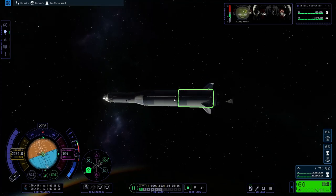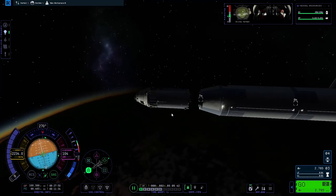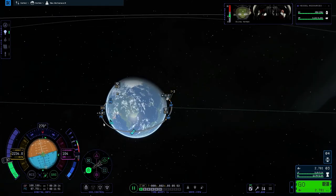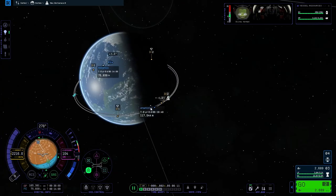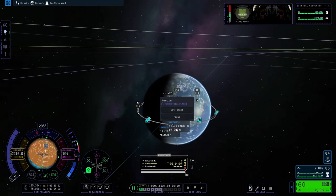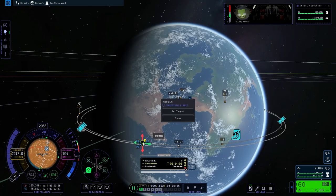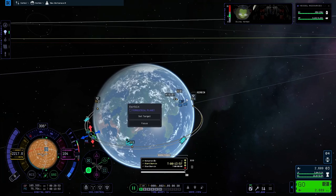We're going to detach this second stage right here, we don't need it — it's going to be easier to maneuver without it. Now that we've lowered our periapsis a little bit we can start to make a maneuver node. We're going to burn at our periapsis.